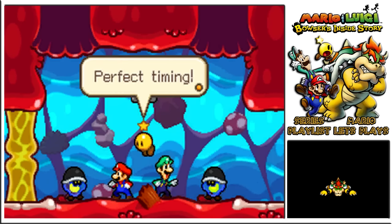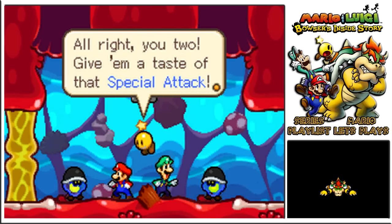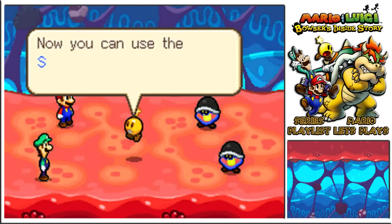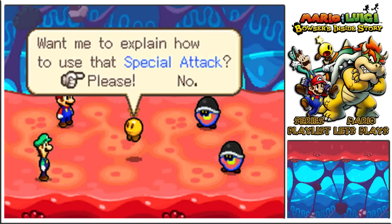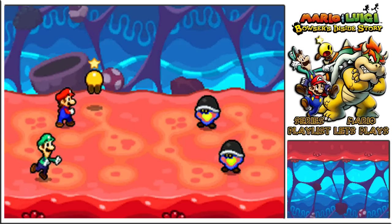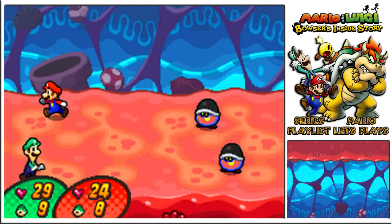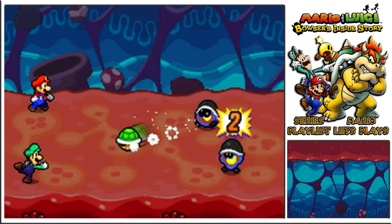Time to use it on some enemies that seem resistant to jump attacks due to their helmets. Can't jump to get the first thing, but they've got helmets on. Mario, Luigi — now you can use the special attack formed by those attack pieces. We just used it and I think we can use it indeed. This time around it just costs special points, no items required. So we have no limiters.